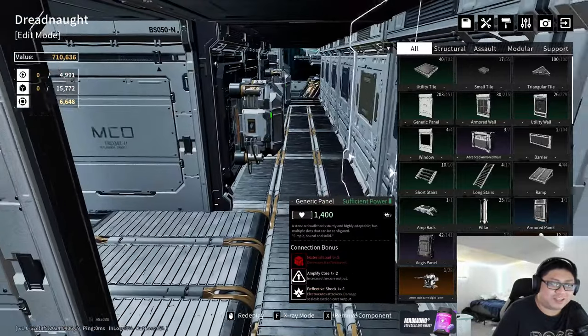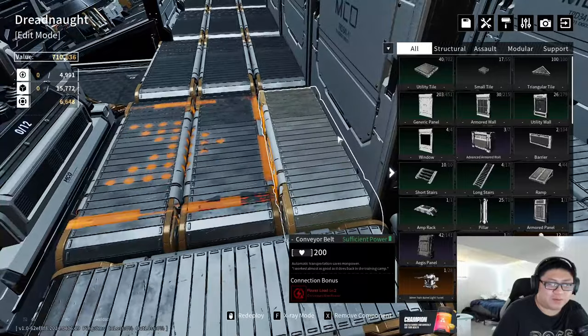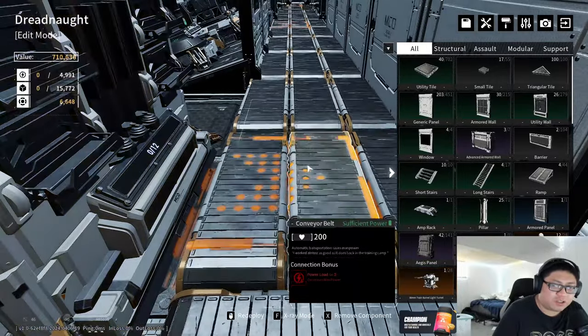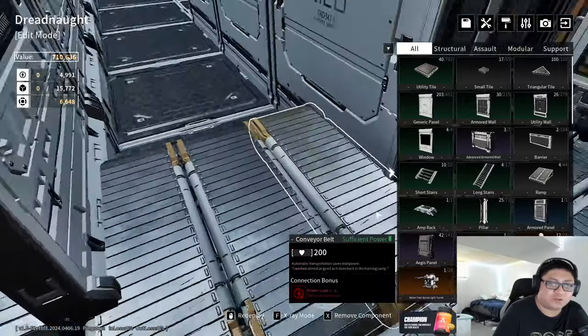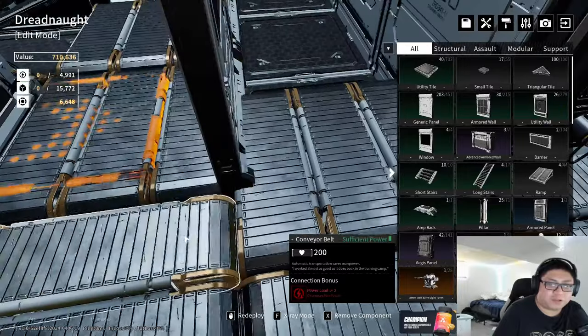Say hello to my ammo manufacturing plant — all belts, and it works. I was trying to figure out how to get the ammo from the third belt to the second belt, because the auto loader only takes from two tiles away from where it's placed, not the third tile. I feel like that's a miscalculation on their part. At every corner I put in a conveyor belt to push them into the second belt.